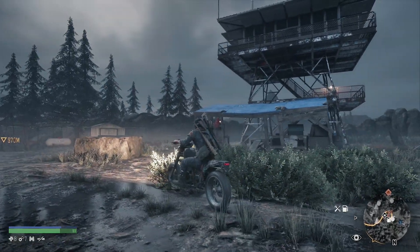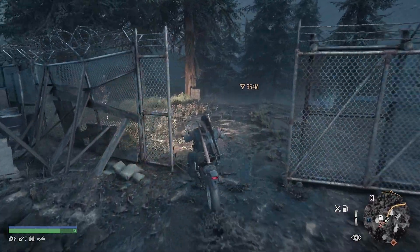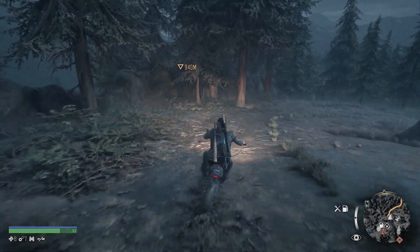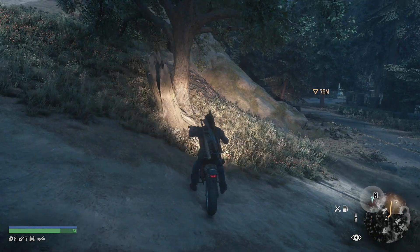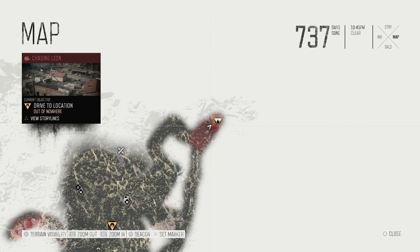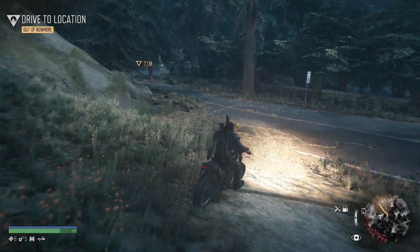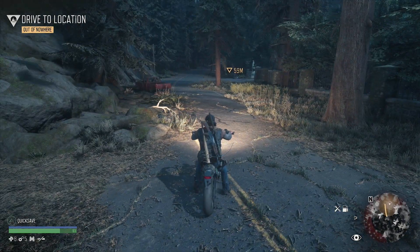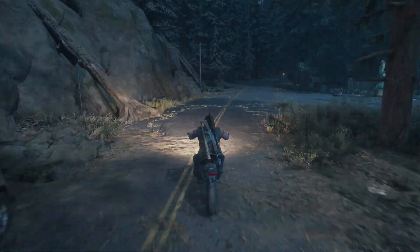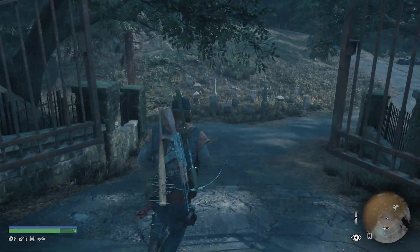Resupplied and off we go. About 70 meters away. I should check what we're doing — 'Chasing Leon': search the Pioneer Cemetery for Leon's drug stash. Now I know what we're doing. I got that skill point — you can see everything on the map now. I heard some gunshots — I'll check it out. Enter the Pioneer Cemetery, find the angel statue.